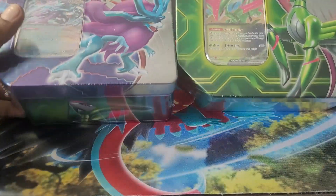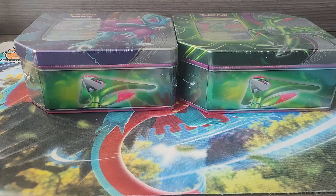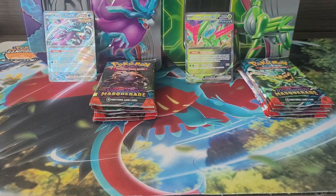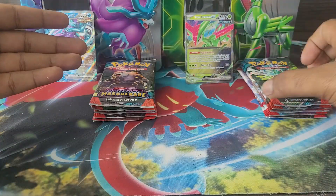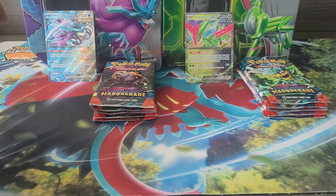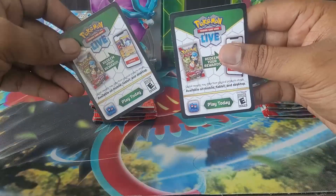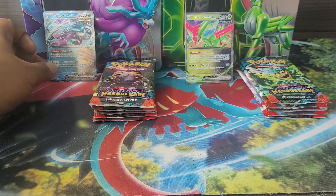I'm going to use the power of editing and we're going to take out what's inside these boxes. All open up now — inside each tin is a promo card, and again five packs each: one, two, three, four, five. It has the latest set which is Twilight Masquerade, and of course you always get your code cards with it.